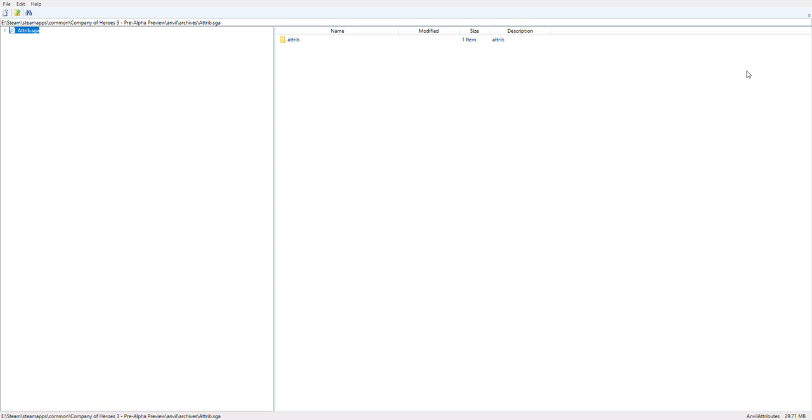Hello everybody, so today we'll be looking at some of the units in the Company of Heroes 3 pre-alpha files using a modified archive viewer from Company of Heroes 2 by Janney252. He basically reverse engineered the Company of Heroes 3 archive viewer — credits go to him obviously.